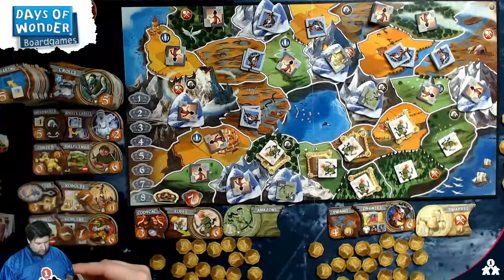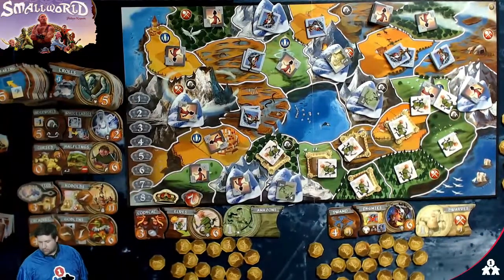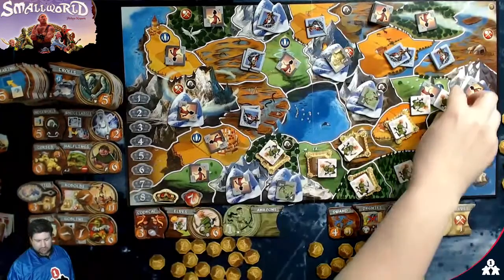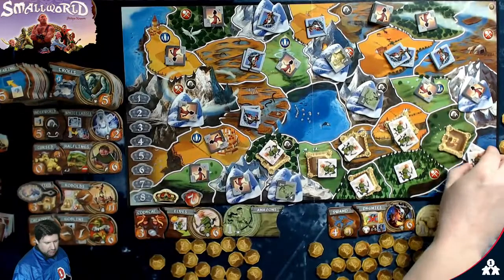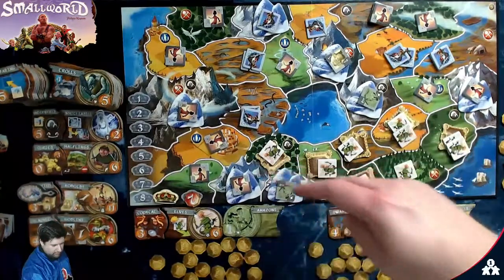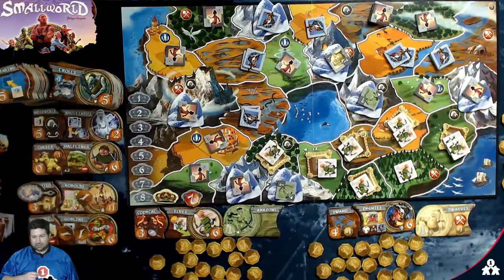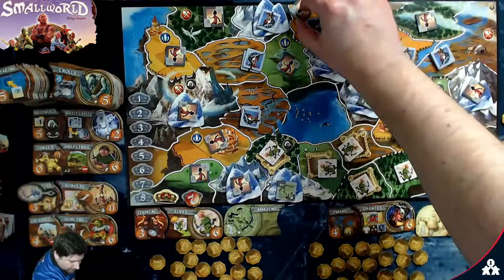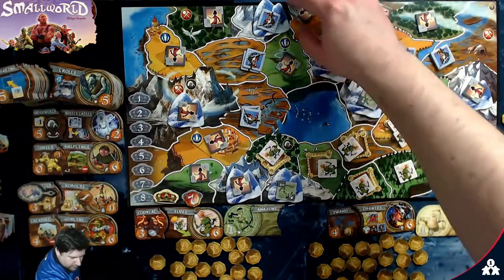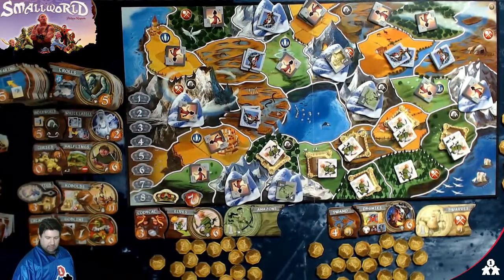Bad guy has three tokens. He kills my Pygmy. One through twelve points for the Lost Tribes. That is the end of the game. Kim's last turn: I roll a three here, take him out, and a three here, take him out. I get one through thirteen points. Bad guy final turn: takes my Pygmy — does not get reinforcements back. One left over goes for another spot, needs a two — not good. One through twelve points. Game over.